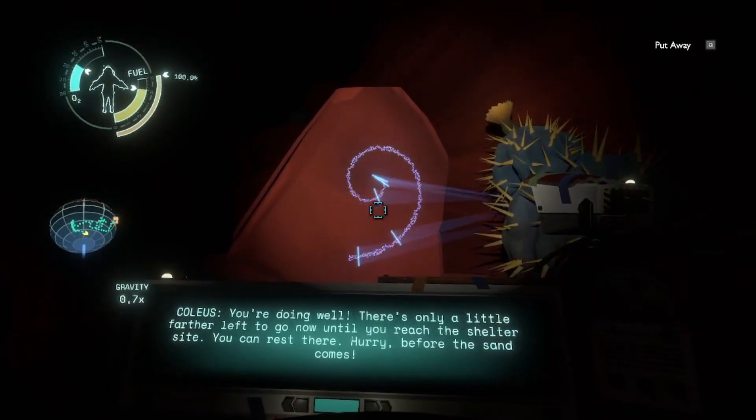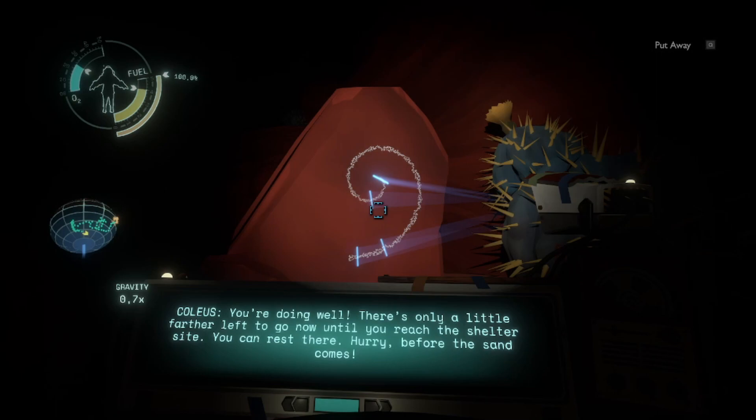Hi cactus. You're doing well, there's only a little farther left. I'm quite sure you skipped the rock formation room. Oh, I thought that was the rock formation room. You're doing well, there's only a little farther left to go now until you reach the shelter site. You can rest there. Hurry before the sand comes.